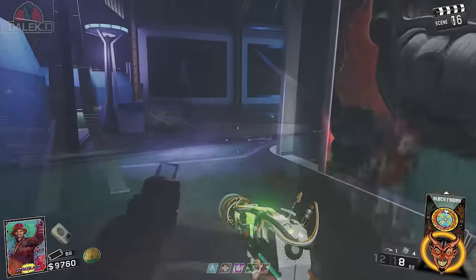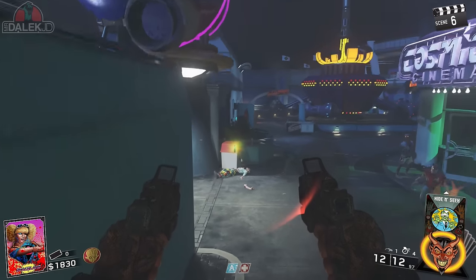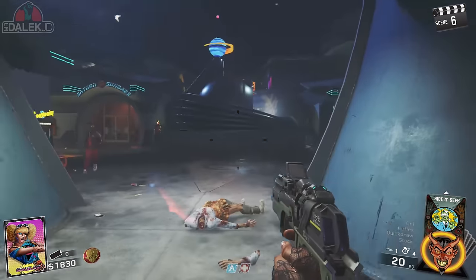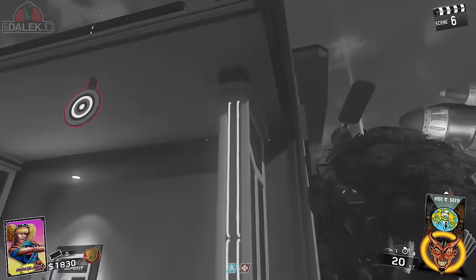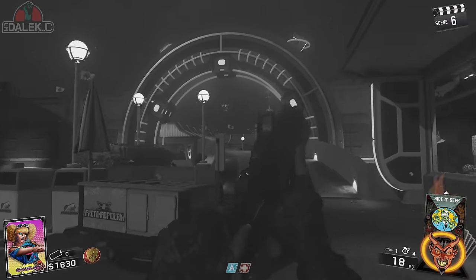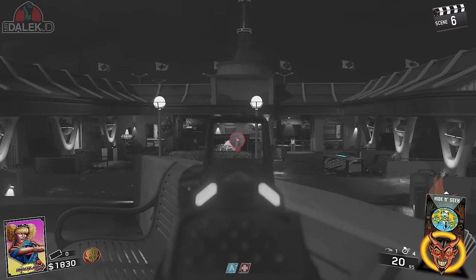The first part we're going to be going for is the battery, which, if you look in the sticker pack, is the first item on the left. In order to get this, you're going to need to pick up the Sunglasses that zombies drop. They'll randomly start dropping from a random round onwards, and we need these Sunglasses to see some targets in black and white.